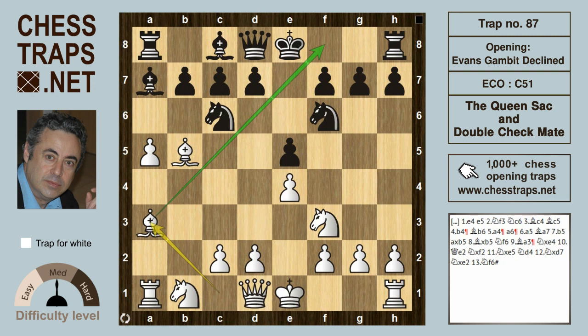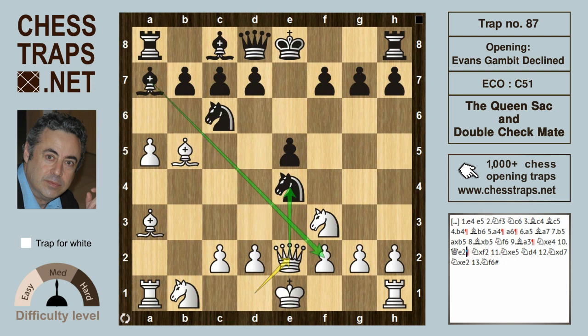Bishop a3 ensures that the black king isn't going to castle in a hurry. If Knight takes on e4, there was another pawn on offer — nothing wrong with that. Queen e2 can put pressure on the Knight, and black would be doing best with a move like Bishop takes on f2, and black would be pressing for a win.